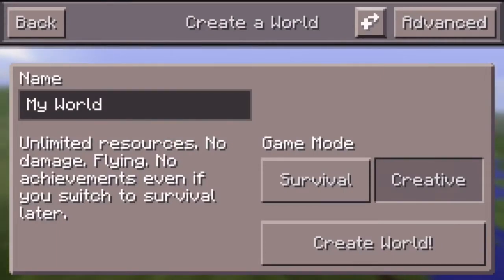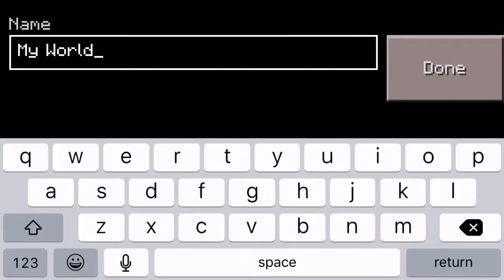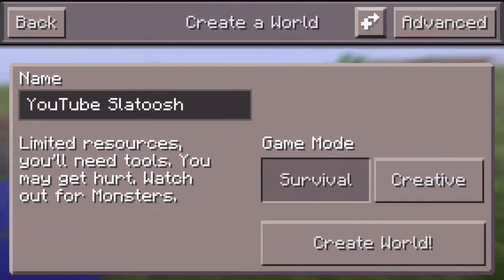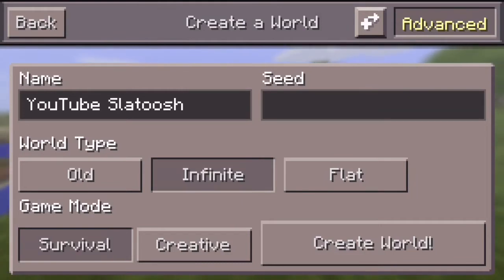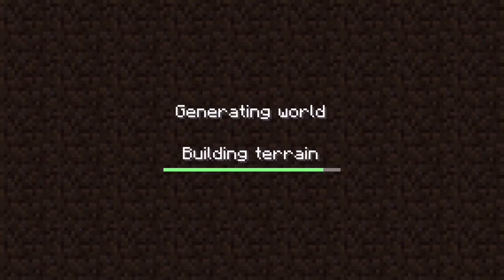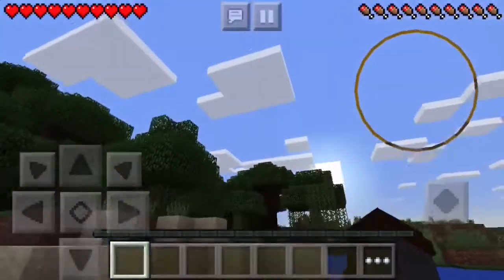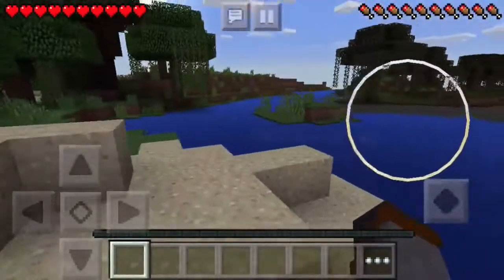Welcome back guys to another video. This time I am doing a let's play. I was going to do a seed that I found earlier, but what's the fun in already knowing where everything is? I have spawned in water and looks like I'm near a swamp — not too many spawns in your spot near swamps.